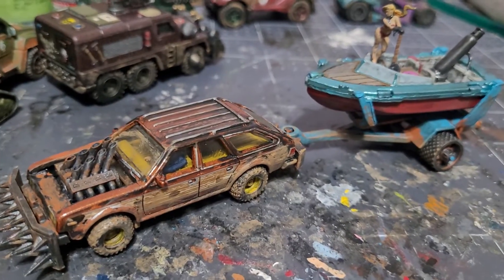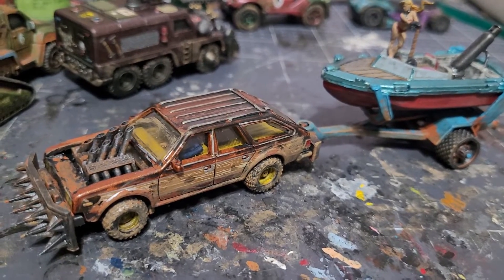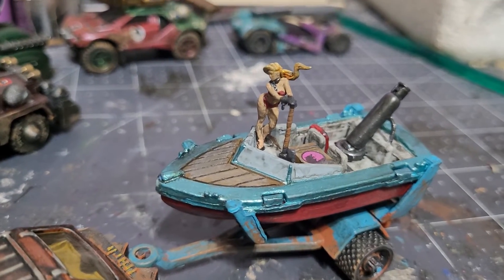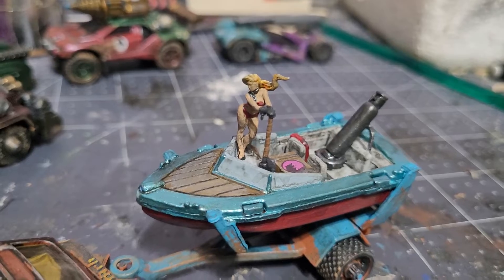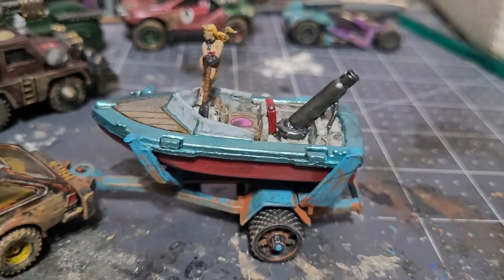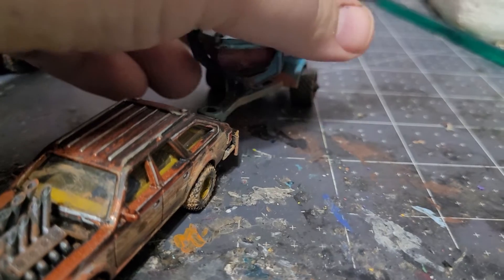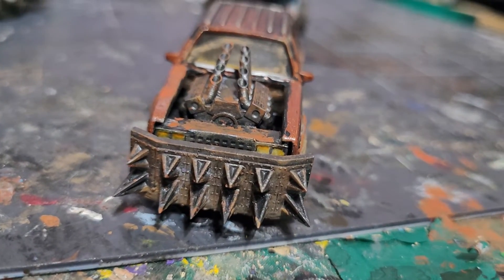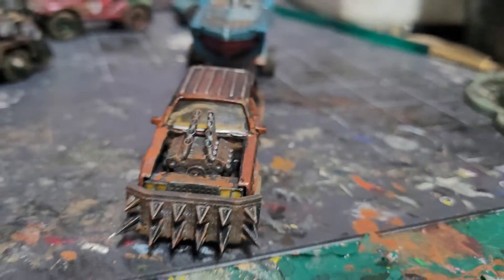This one is one of my favorite ones. This is an AMC Eagle with a boat trailer. We've got a barbarian lady with mechanic's gloves, hair flowing in the wind, and a rear-mounted mortar in the boat, plus a box full of grenades to discourage people from getting too close from behind. That ram looks really nice — another part I 3D printed — and it's got a very mean profile for a Rusty's build.